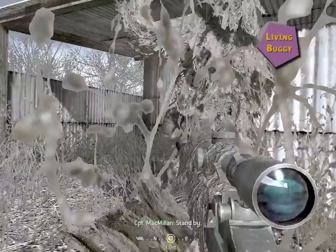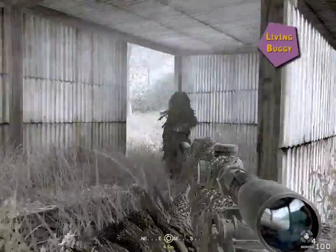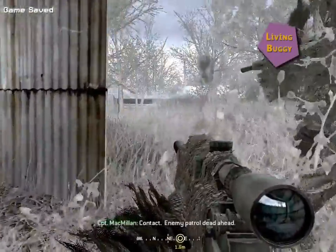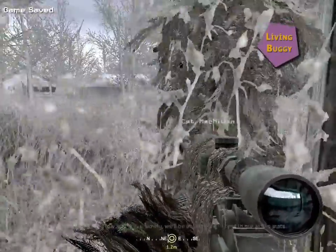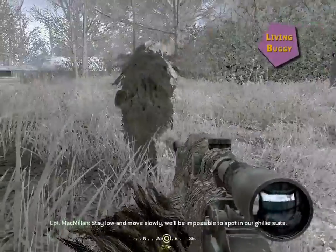Stand by. Contact. Enemy patrol dead ahead. Stay low and move slowly. It'll be impossible to spot him in a ghillie suit.